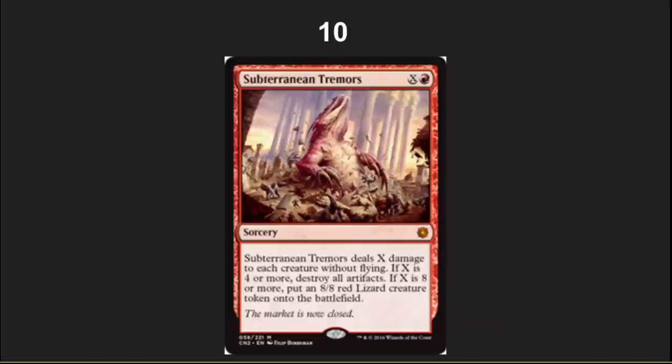The number 10 spot: I've got the new Earthquake. This is clearly an EDH card. This is one more reason for people to avoid playing mana rocks that aren't over-the-top powerful, because this semi-board wipe comes with 'destroy all artifacts' at the five casting cost and puts in a giant 8/8 lizard token. I hope the token looks really cool.